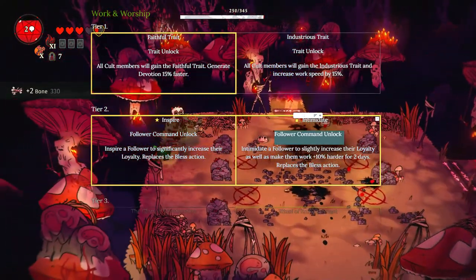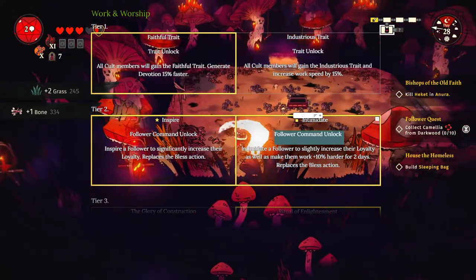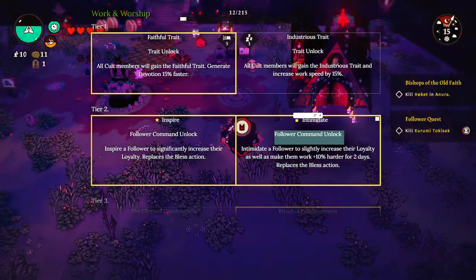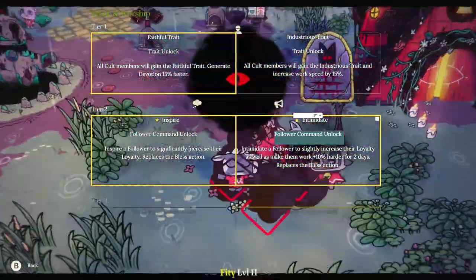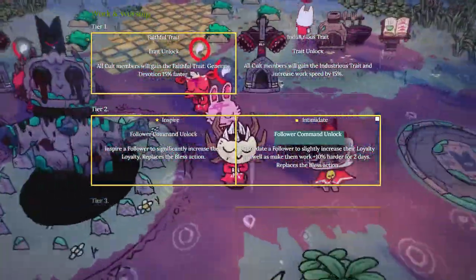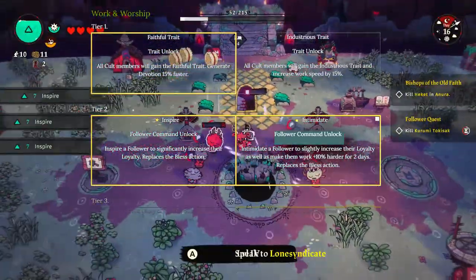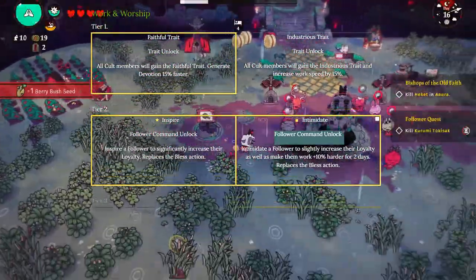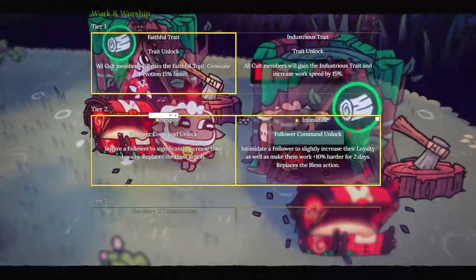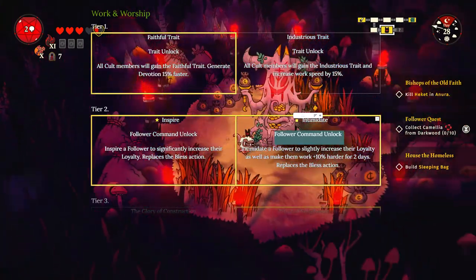In tier 2 of Work and Worship, you're going to get Intimidation, which gets your workers to work 10% harder for two days, and you get a little bit of loyalty. This replaces your Bless action - you talk to your person, they start working better, and you get a little bit of loyalty. Loyalty is amazing. It's how you can get your tablets. Your other option is Inspire, which gives you an absolute boatload of loyalty, which is good but kind of not great. I'm sitting on seven tablets that I cannot spend because there is a cooldown.